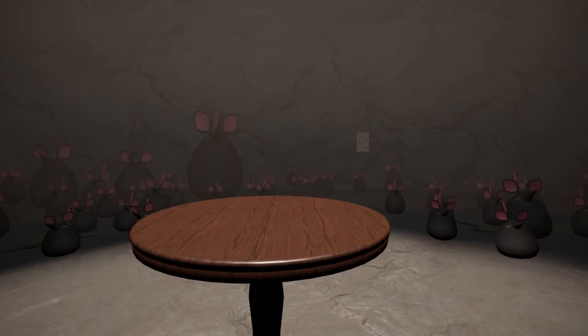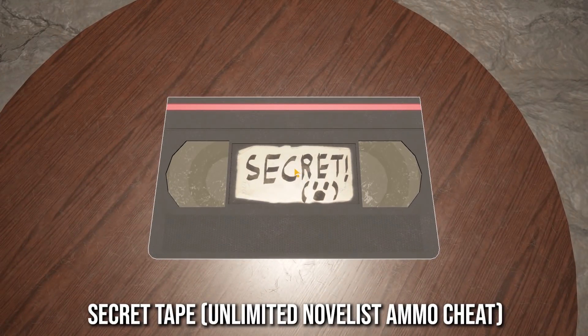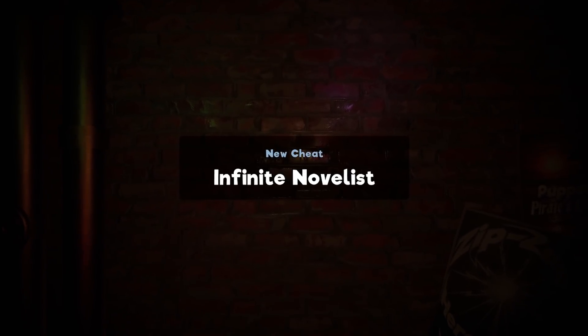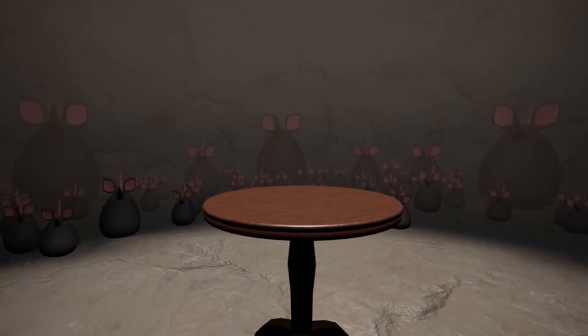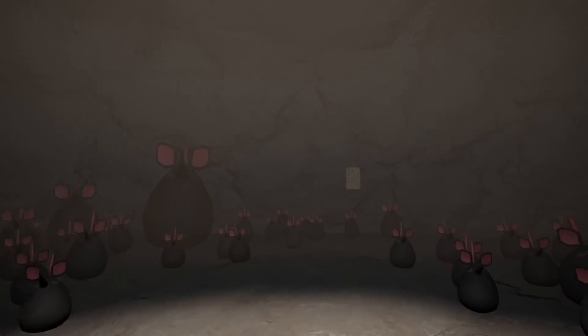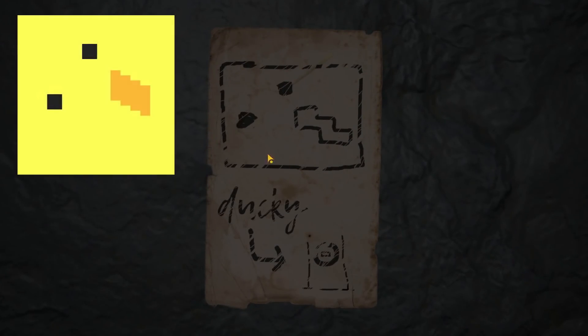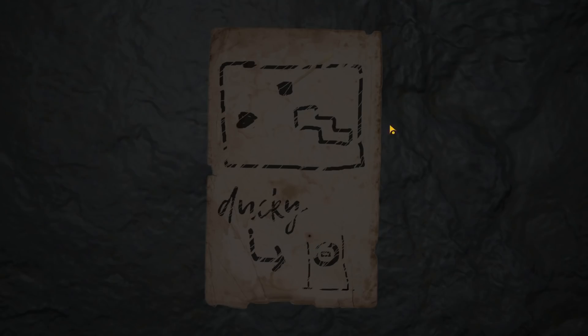If we move over to the table here, when we originally come into this area there's actually a secret tape we can collect. The tape unlocks unlimited shotgun ammunition for the Novelist gun, so we're going to be able to use that in cheat mode later. Over here if we click on this, we've got the developer's logo — he goes by the name Ducky Online. Then there's an arrow pointing down to a symbol. I don't actually know what this means — it could relate to the punch card machine. I'm going to see if I can make a punch card that matches, to feed into the clock machines in the main hall.